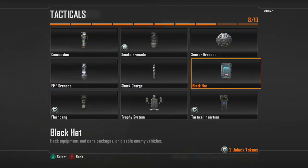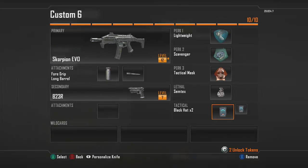For the tacticals, I'm going to go with two Black Hats. The reason is I like to build up my score streaks, especially running these fast-paced classes — it's harder because you tend to die more often as an aggressive player. With Black Hats you can take out UAVs, counter UAVs, or bigger score streaks. You usually get about 75 to 100 points for UAVs and counter UAVs, and if you take out something big like a Warthog you get 200 points. For larger streaks like the Lodestar, Warthog, or VTOL Warship, it takes both Black Hats to take one out. Or you can use them both on a regular UAV just to build up your score streaks.